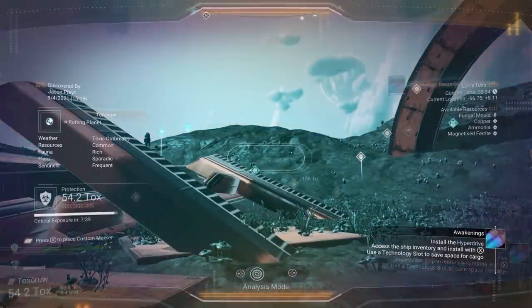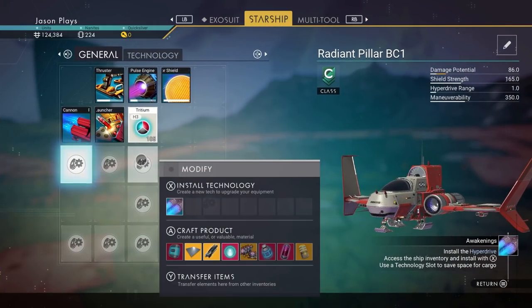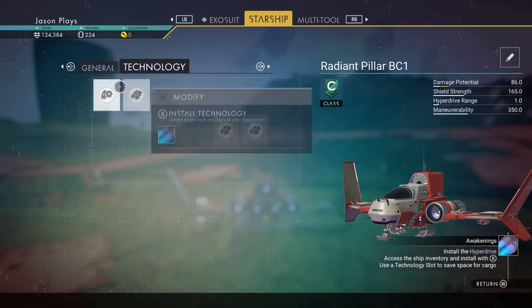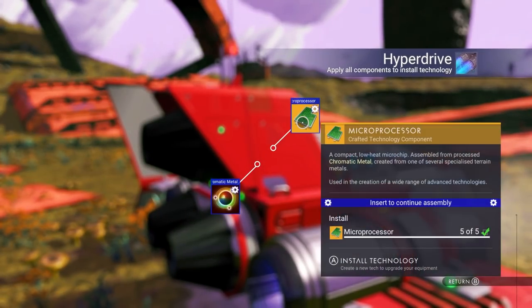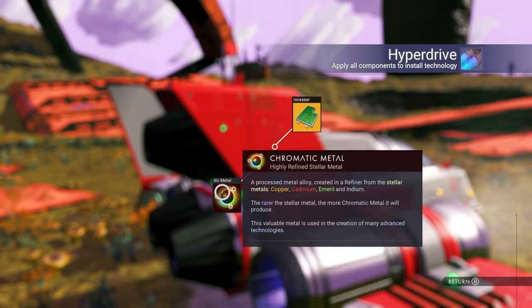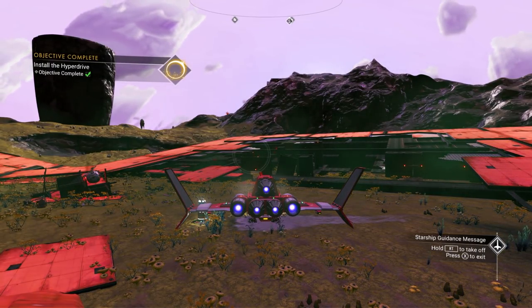Now we have our chromatic metal again. Get inside the ship - we need to install our hyperdrive. Always put your technology in the technology slot - your starship has two inventories: a general inventory and a technology inventory where you can only put tech upgrades. Install the hyperdrive - and it needs our five microprocessors, that's why we spent money buying those earlier. We also need 125 chromatic metal - we have it. Hyperdrive installed and built. But now the problem is we don't have any fuel for our hyperdrive.